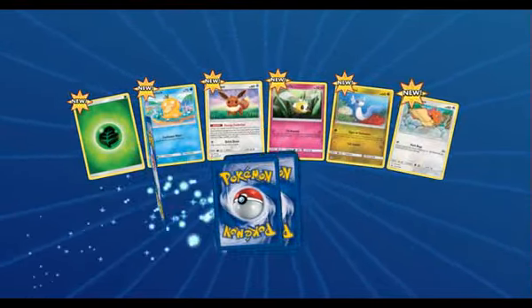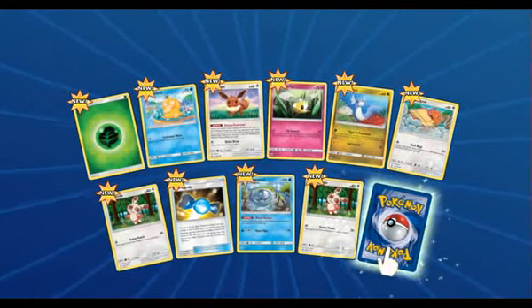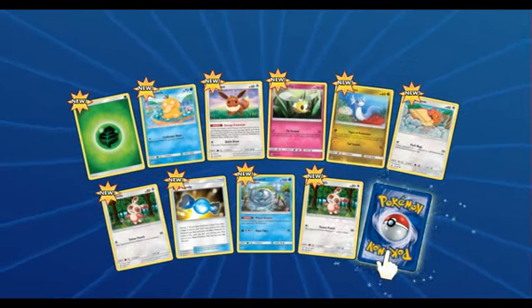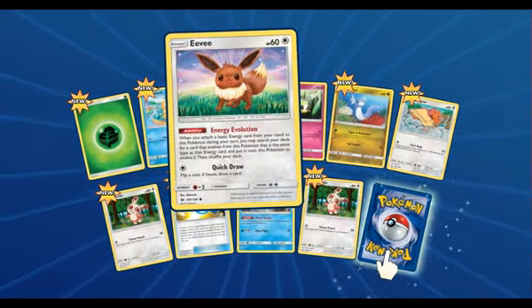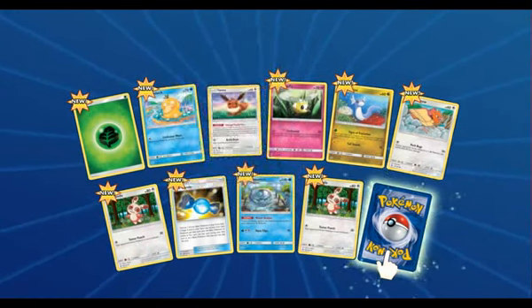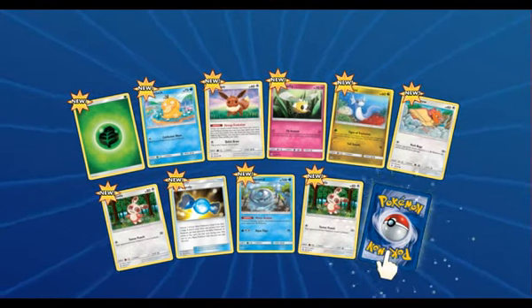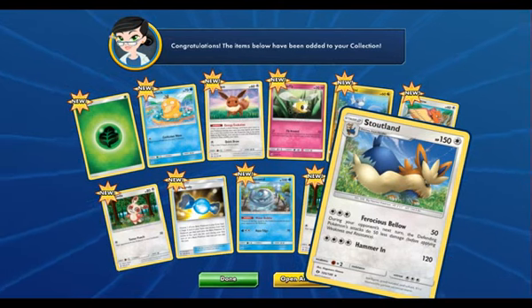I know every single one's new. So I won't go through every card unless I see one that I like — like the Eevee. I love that Eevee, I used it in the pre-release. So I'll go straight on to the rare card, and in this pack we get Stoutland.